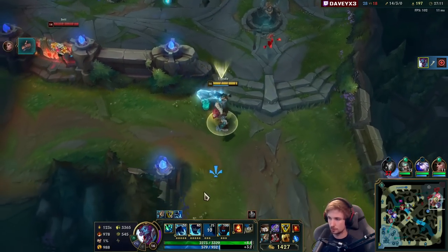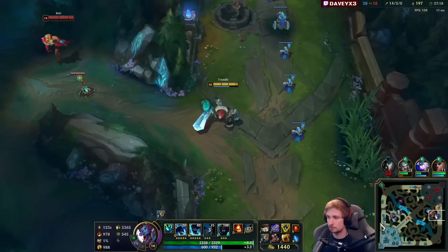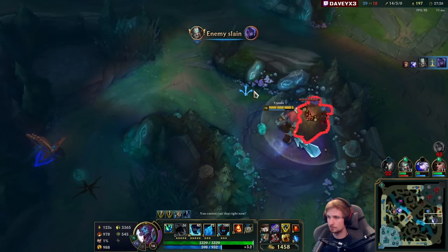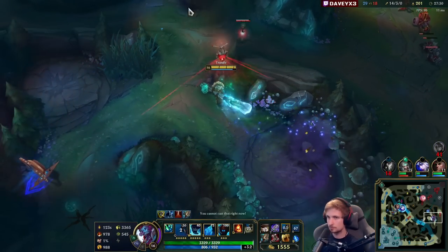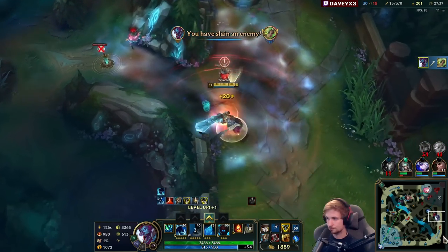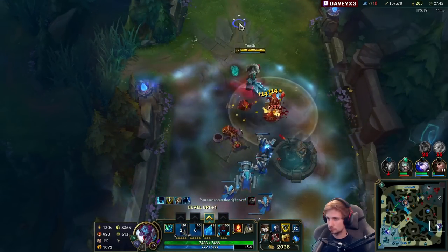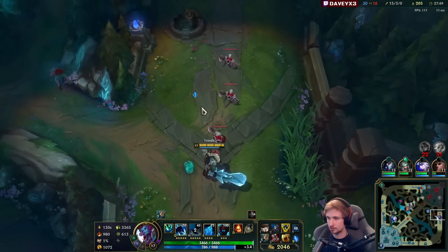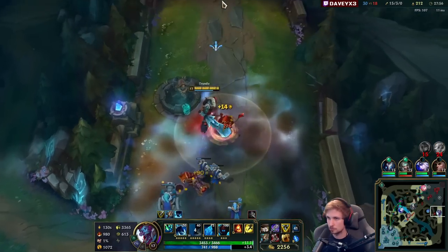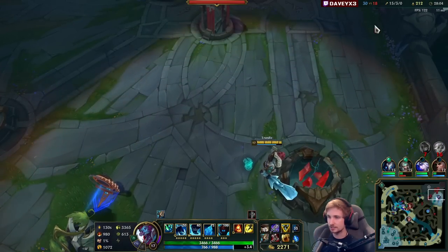Going for another inhibitor. Full enemy team is up here, so my team should be able to win right here. Got him! So you see, splitting is very rewarding — they are forced to outnumber themselves basically. My team can do the Baron right now because I have pressure up here. They need the entire enemy team to stop me.